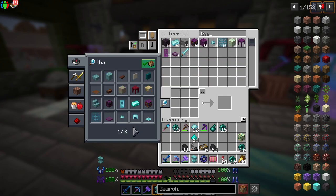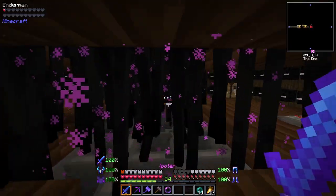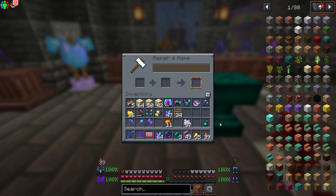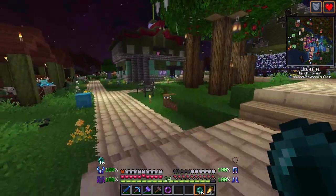Now you will need to craft the Terminite Armor set. First, you will need to gather some Thacillium Ingots and some Ender Pearls, which you will need to smash on a Thacillium Anvil with a hammer to get yourself some Ender Dust.